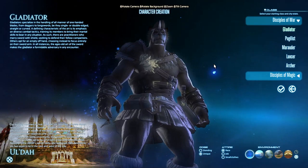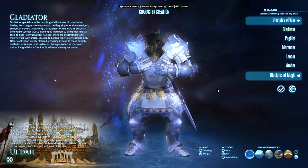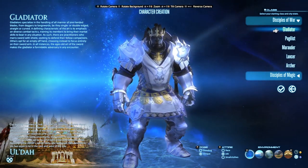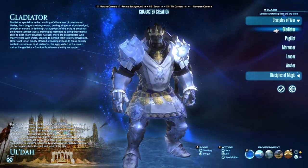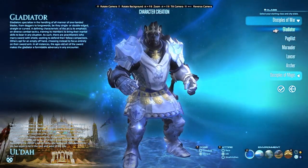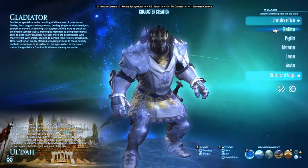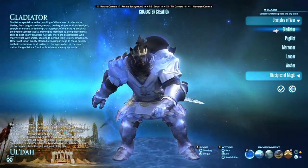Now we're into job selection. Gladiators evolve into Paladins at level 30 — that's your tank role. This game uses the Holy Trinity, though technically there are five roles: caster, ranged DPS, melee DPS, healer, and tank. Gladiators are a great choice if you want a lot of damage mitigation and a pure tank role. They also have really good damage output and solid AoE — a lot of fun to play, and currently my favorite in this expansion.